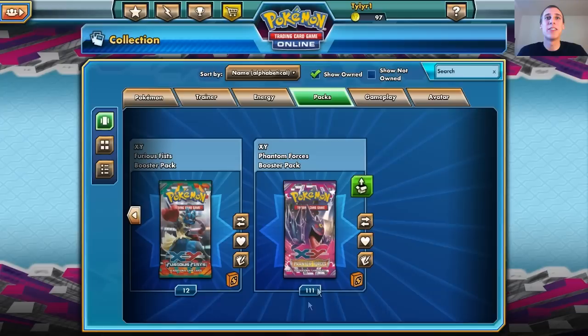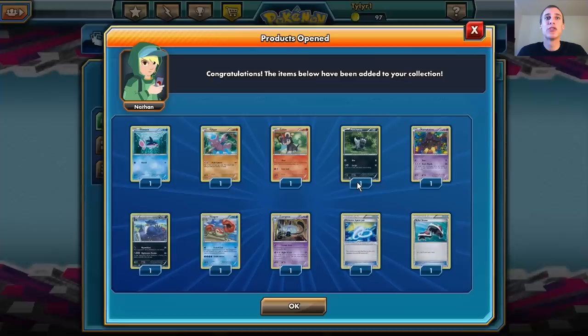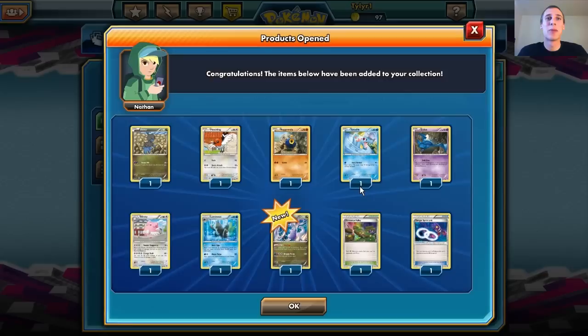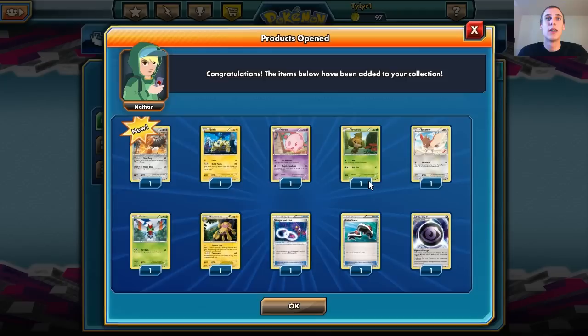Venonat, Venomoth, Zubat. Lampent. I think I'm going to only open until I have 75 packs left — I'll open 125 packs here, and that will be good, because I'm not getting anything anymore. So many Bronzong — it's not even funny. A Gogoat — not too great of a card, but it'll do.